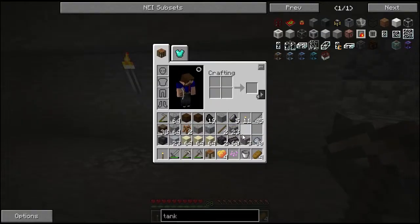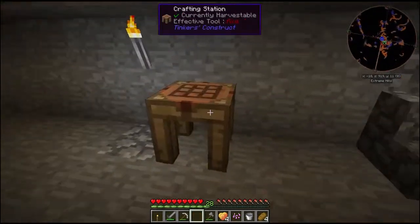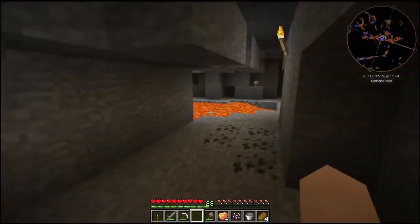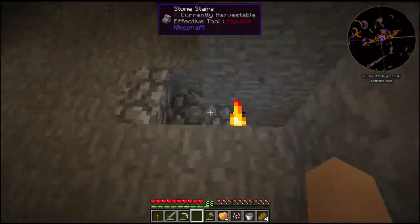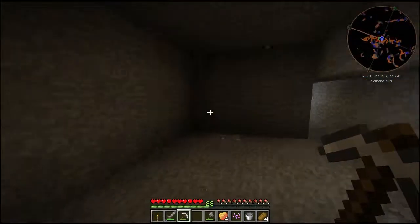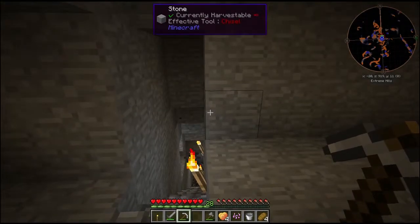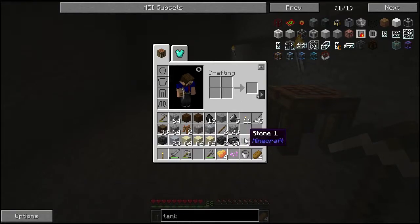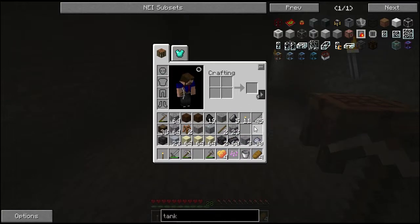Let me go ahead and set up my crafting table — maybe right there. I guess that's an okay spot. I don't think there's any mobs around me. There might be a creeper near me — I'm not sure if that is a creeper on the minimap, but I'll try to stay clear of them. And I am going to carve out a little bit more and make sure that I have enough space for a decent sized smeltery. I'll probably just do a 2x2 for now because I'm still lacking quite a bit of seared bricks to make anything bigger.